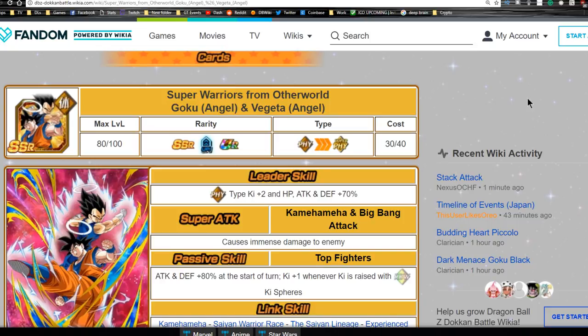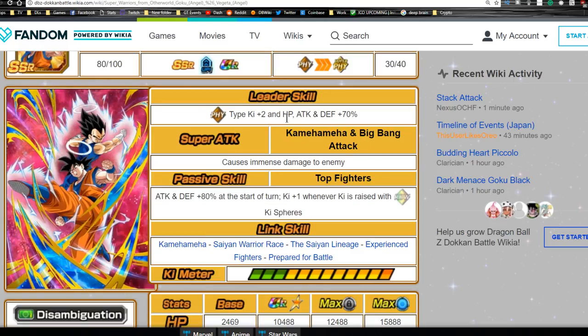Let's start off by going over the base form - Super Warriors of the Otherworld, Goku Angel and Vegeta Angel. Leader ability: Physical type Ki plus two, HP, Attack, and Defense plus 70. Pretty decent for a physical type team. You gotta love Gogeta! Super attack is Kamehameha and Big Bang Attack, which does immense damage to the enemy.